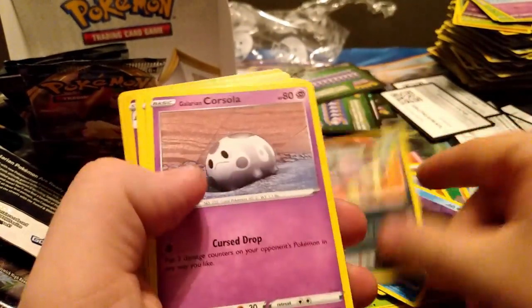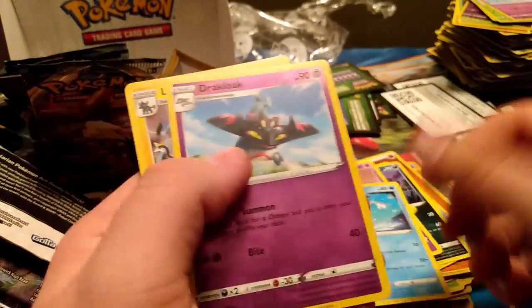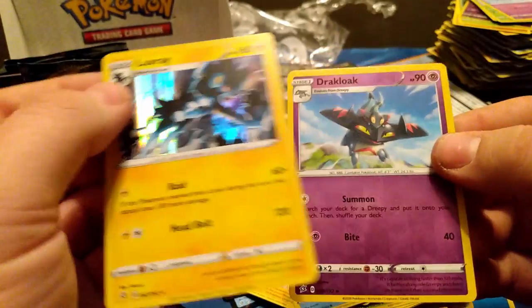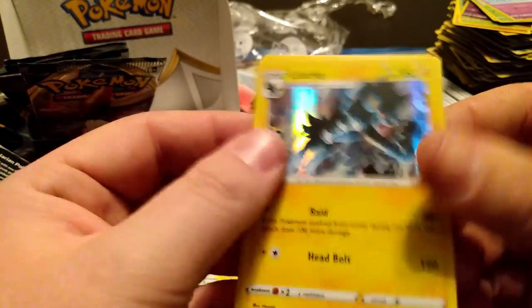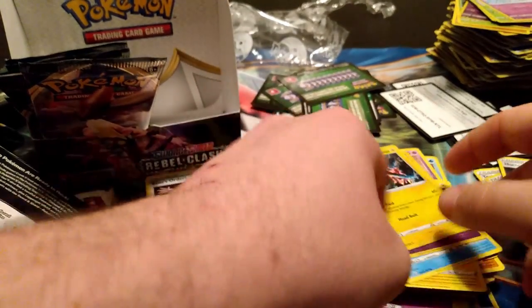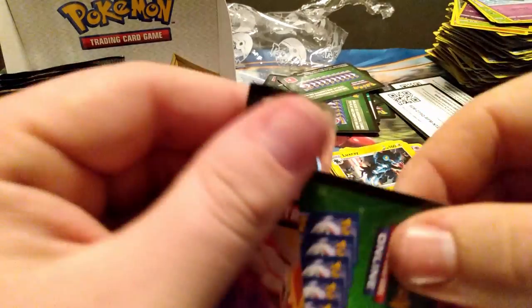Palpitoad, Morgrem, Temple, Volbeat, Cursola, Toxel, Mr. Mime — and a Luxray! That's pretty good. It can do like 160 damage for one energy if you evolved from Luxio that turn, so you can combine it with Scoop Up Net and do 160 for one energy every turn. Not the best deck ever but it's kind of cool — I always like those really cheap budget decks.